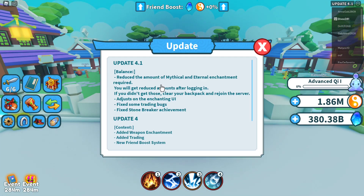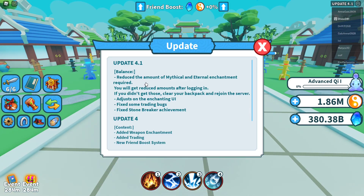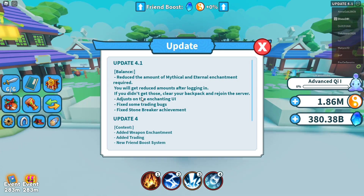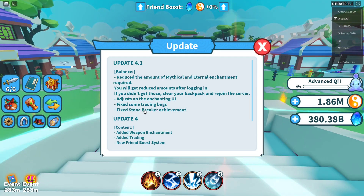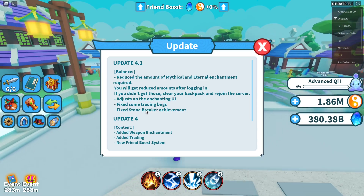You will get reduced amounts after logging in, so I guess that means you get your weapons back if you fused them. We're also gonna take a look at that - if you didn't get those, clear your backpack and rejoin the server. They also adjusted the enchanting UI and fixed some trading bugs.